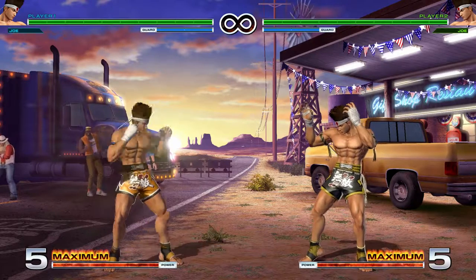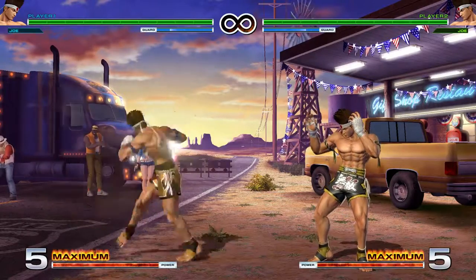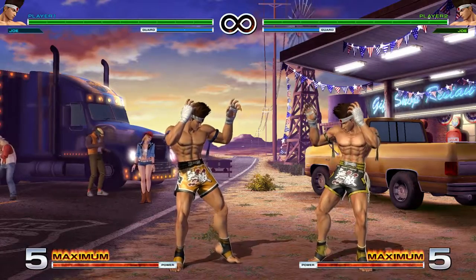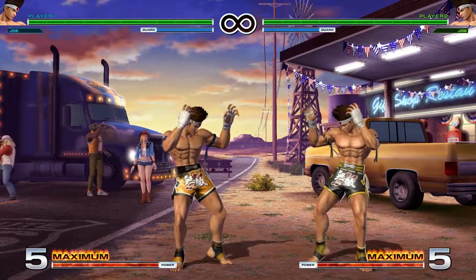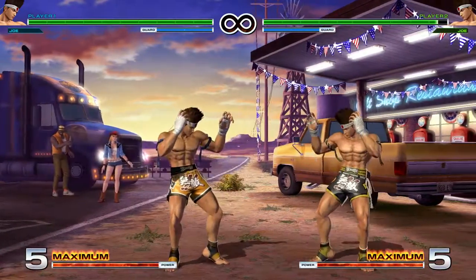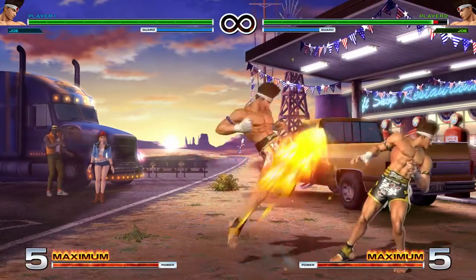Let's go over far normals: light punch, light kick, heavy punch, and heavy kick. Far light punch is a mid — you can block it both crouching or standing. It will whiff on most crouchers in the game unless they're a big-bodied character. It has good range, it's a tiny bit plus on block, and you can super and special cancel it.